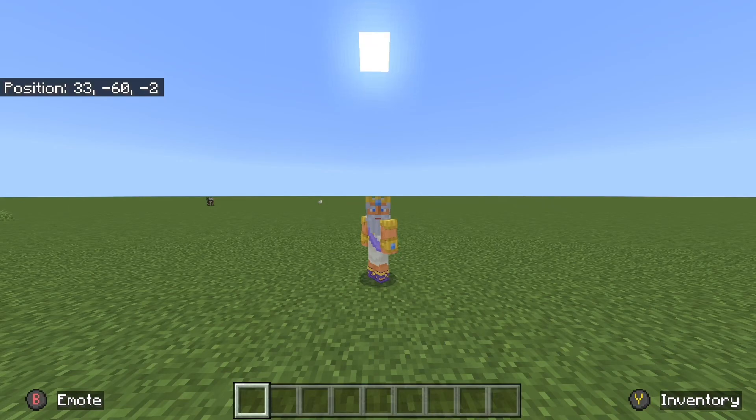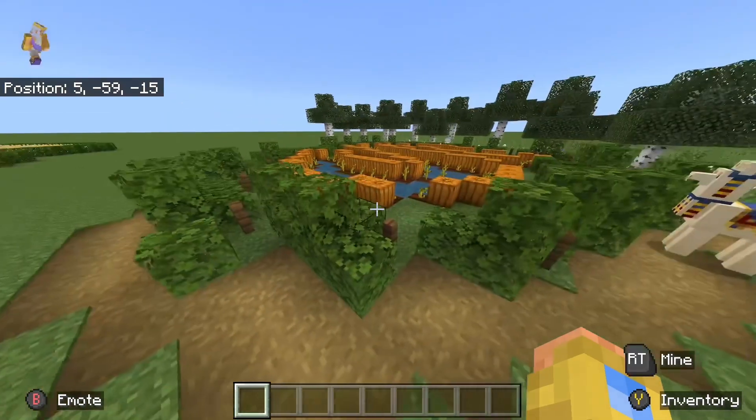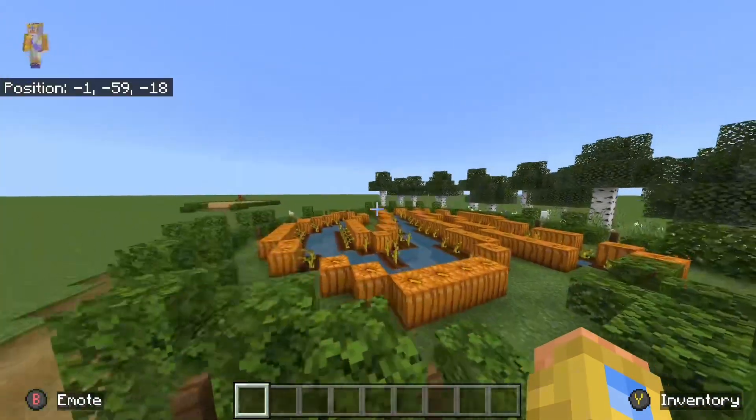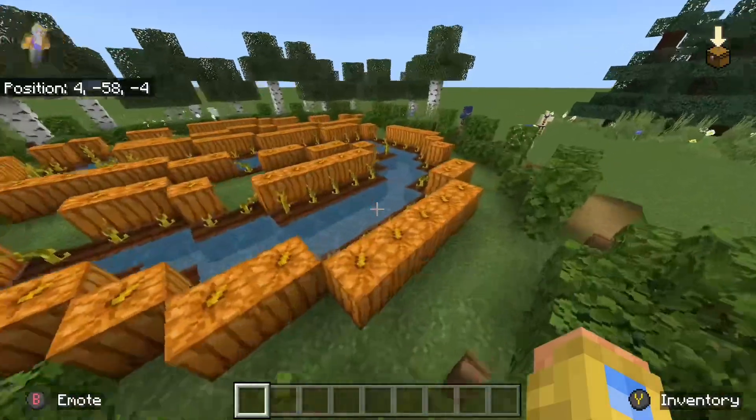In this video, I'm going to show you three Halloween builds to add to your world. Starting it off, we have one of my favorites — a pumpkin patch. I like to build a lot of pumpkin patches in my worlds, especially during this time of year. They're definitely a very easy thing you can add to your world.